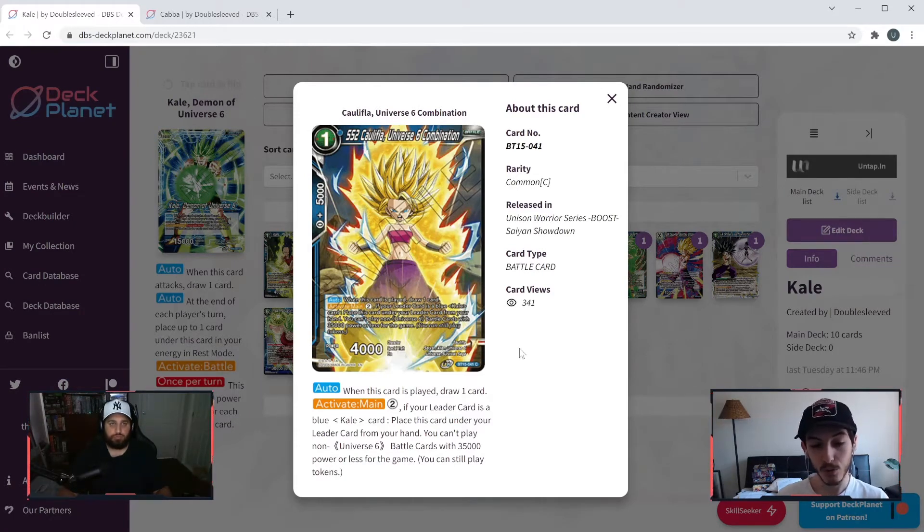Next: SS2 Kefla Universe Six Combination. One cost — when this card is played, draw one. Activate main — for two generic energy, if your leader is a blue Kale card, place this card under your leader card from your hand. You can't play non-Universe Six battle cards with 35,000 power or less for the game, though you can still play tokens. This is a two-cost ramp strategy, comparing to Android 16 Energy Amplification or the Xeno unison that allowed ramp. You get to ramp but pay two energy for it, with the restriction of no non-Universe Six battle cards at 35k or less.